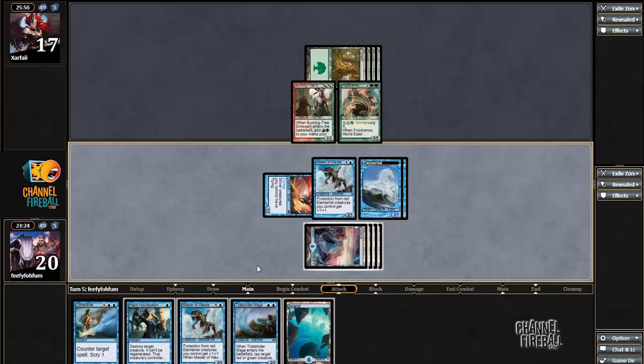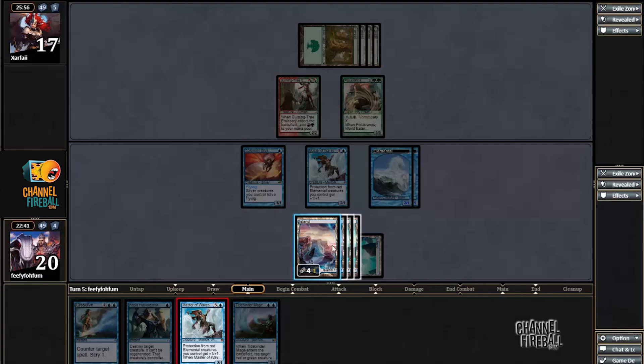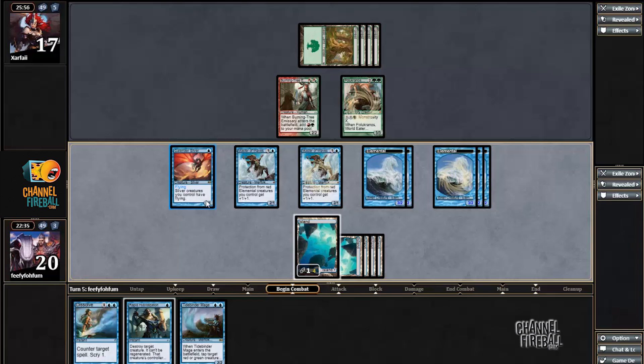Okay, Polukranos. I think the best play is to cast another Master of Waves, then attack. Whichever creature is blocked by Polukranos, I can Rapid Hybridization it — I can Rapid Hybridization Polukranos after — or I could just Rapid Polukranos and attack with only the elementals. Actually, I think it's better to cast the Master first and just wrap it after. That way I'm guaranteed — or at least more likely — to get in more damage.